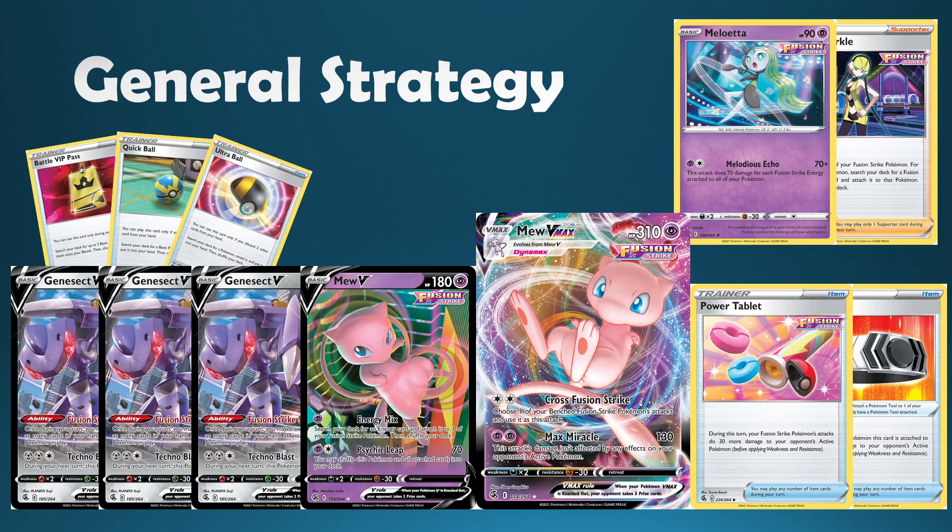At the same time, Mew VMAX itself has a decent 310 HP naturally. We can get a little bit chunkier with an Oricorio to push further out of range of one-hit KOs, and we can use Cross Fusion Strike to copy Meloetta, Genesect, or Mew V — quite a versatile attacking Pokémon. Max Miracle built into the deck gives a natural answer to Miltank. Being a Fusion Strike Pokémon also means Power Tablet is available, improving damage output significantly. Melodious Echo can get extremely high damage with all four Fusion Energies in play, but we're often looking to use Technoblast alongside multiple Power Tablets and the Choice Belt to reach into those 280 HP V-Stars for big one-hit KOs.